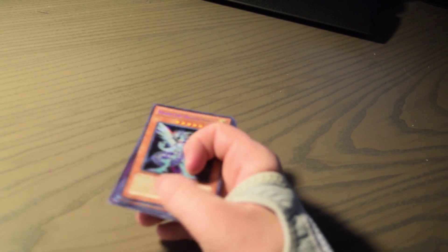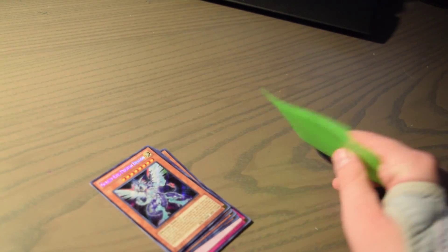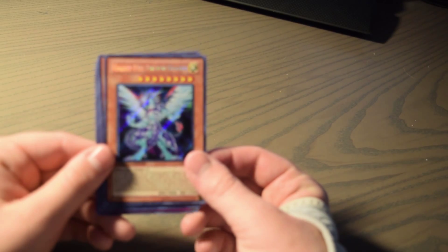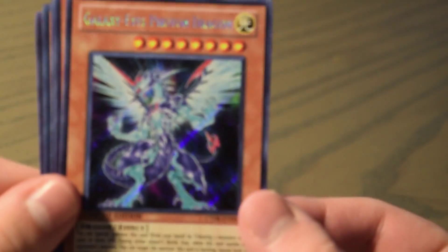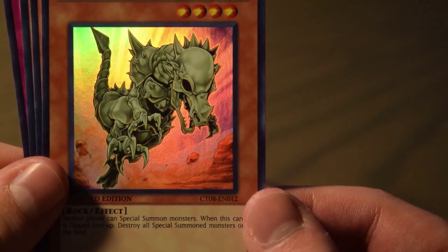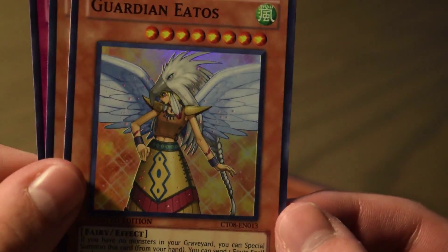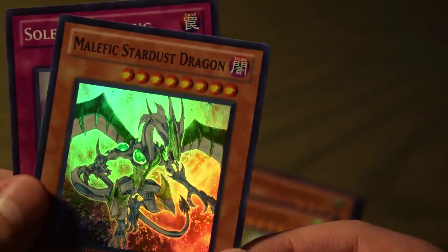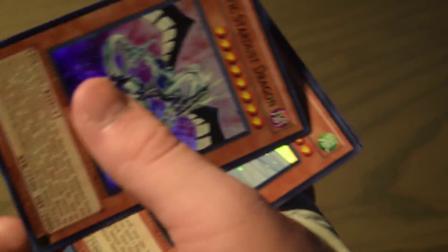Alrighty, there we go. We're gonna be sleeving up some of these. So we have Galaxy Eyes Secret Rare Photon Dragon — let me zoom in on the camera. There we go. And we're definitely going to sleeve this up.